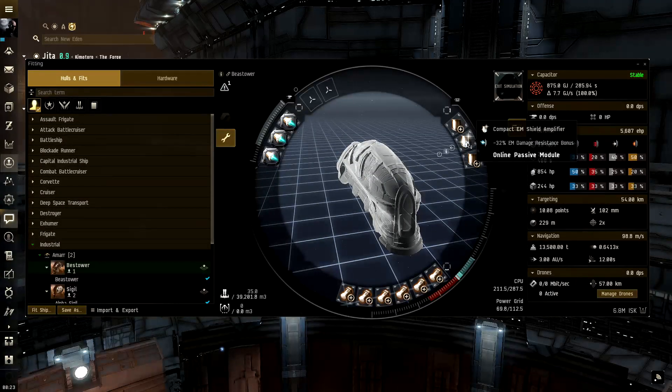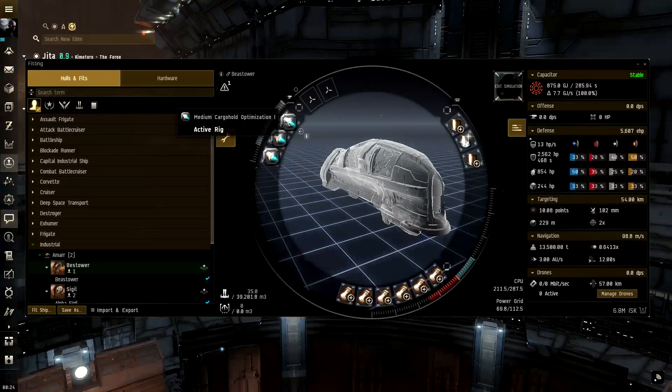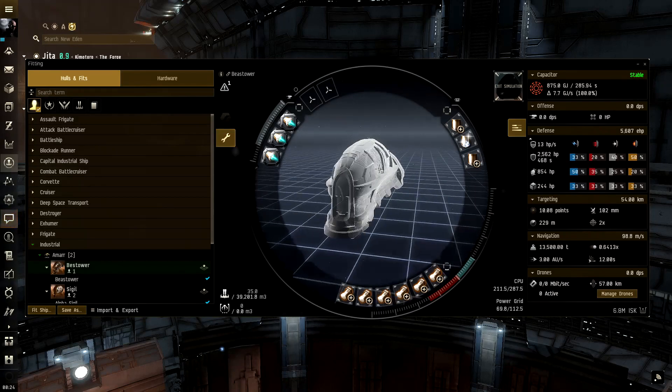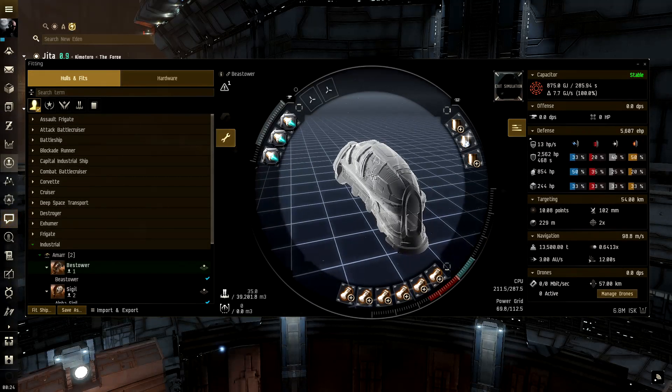In the mid slots I don't have an afterburner or microwarp drive — I just don't think it's needed. You could put a microwarp drive to get around a 10-second align time if you cycle it once, but saving two seconds per jump only makes about a minute and a half difference over 40-plus jumps. Instead, I added cargo hold optimization I modules to keep it inexpensive, since the T2 versions cost about 10 times more. With max skills we're almost at 40,000 m³, but the tank is very, very low.